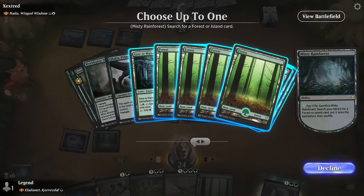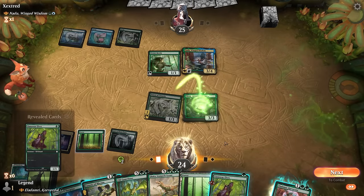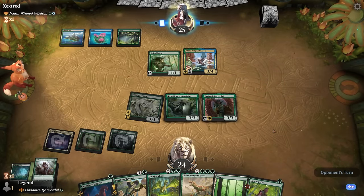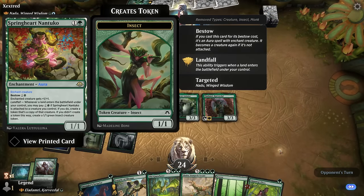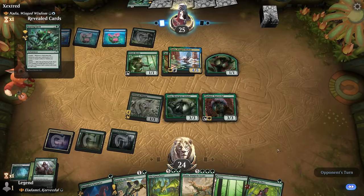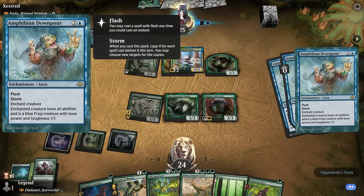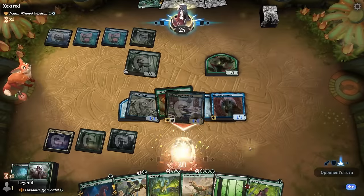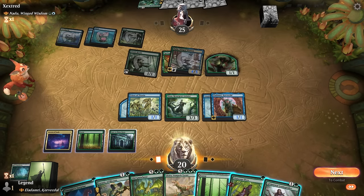We go Nissa, get the tapped Gate, and find Lanor Elves — had we gotten an untapped land we could have played Lanor Elves immediately, but that's fine. Opponent brings out Nantuko, one of the better combos with Nadu. Roaring Earth can keep targeting things. Then Amphibian Downpour shuts down Eladamri and Priest of Titania — we can no longer use the ability. Nissa can still generate some mana but not enough for Smuggler's Surprise. That was pretty backbreaking.